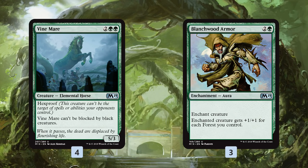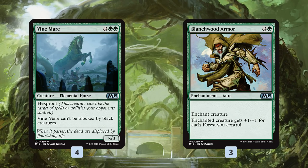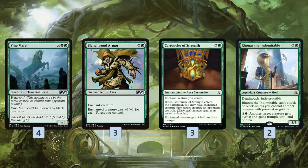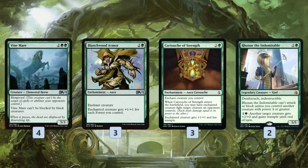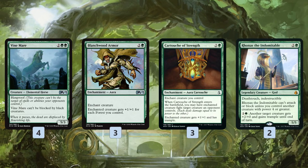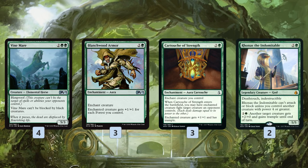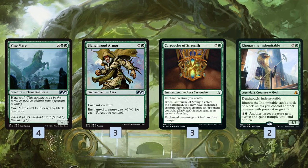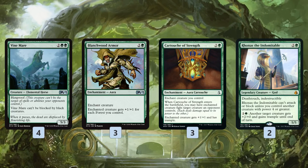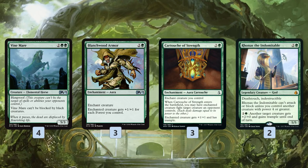You might be wondering — isn't our opponent just going to chump block it forever? We have a solution for that. Carnage Tyrant fixes this naturally because it has Trample, but we also have Cartouche of Strength. Cartouche of Strength is our removal spell — it lets the enchanted creature fight an opposing creature, which is very safe with our massive hexproof creature, and it gives +1/+1 and Trample. So Vine Mare on turn four, Branchwood Armor on turn five, Cartouche on turn six with another forest — we have a 12-power Trampling Vine Mare closing out the game quickly. We also have Rona the Indomitable: it's cheap, efficient, and another way to give Trample to our big creatures.